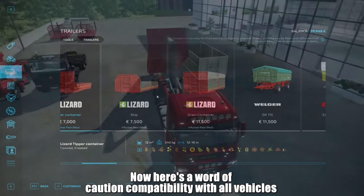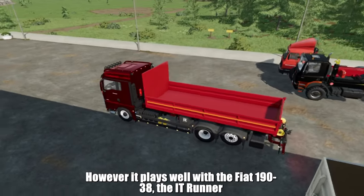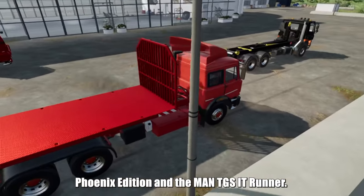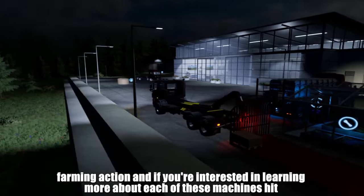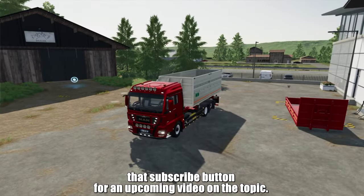Now here's a word of caution. Compatibility with all vehicles with a lifting arm isn't guaranteed. However, it plays well with the Fiat 190-38, the ITRunner Phoenix Edition, and the MAN TGS ITRunner. So keep that in mind as you gear up for some heavy-duty farming action. And if you're interested in learning more about each of these machines, hit that subscribe button for an upcoming video on the topic.